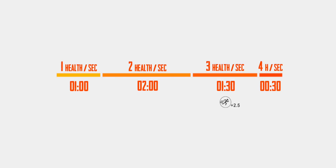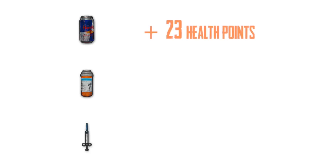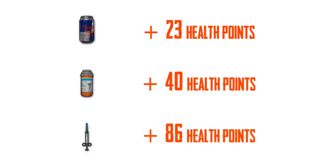Moreover, you get a plus 2.5% movement speed boost at level 3 and a 6.2% boost at level 4. An energy drink can boost it up to 40%, a painkiller up to 60%, and an adrenaline shot up to 100%. In simple words, an energy drink gives you 23 health points, a painkiller gives you 40 health points, and an adrenaline shot gives you 86 health points.